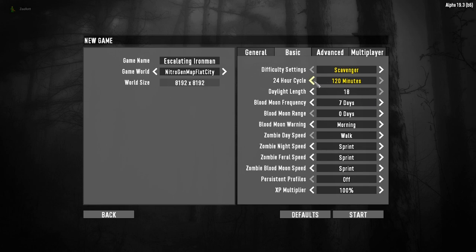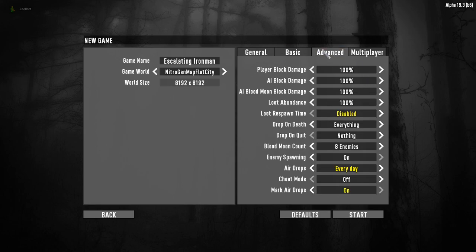I also have the 24-hour cycle cranked up to 120 minutes so you can actually get stuff done during the day. Daylight length is set to 18. Blood moon frequency is every seven days, range zero — pretty much all defaults on the first screen except Scavenger difficulty and the 120-minute cycle. On the advanced screen I've turned off loot respawning, so when you loot something, it's gone — it doesn't magically repopulate.